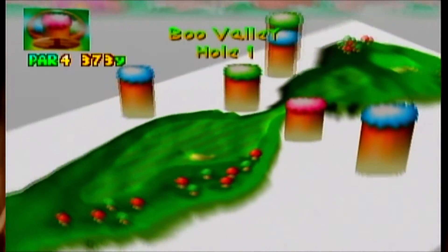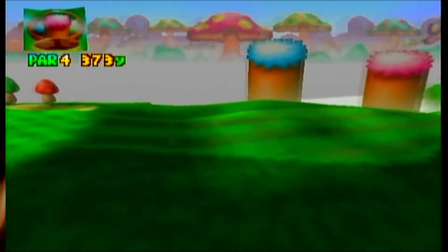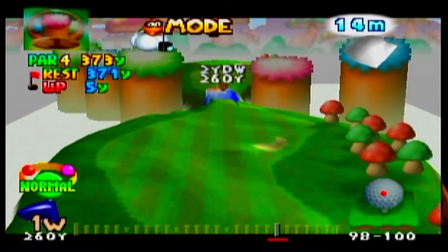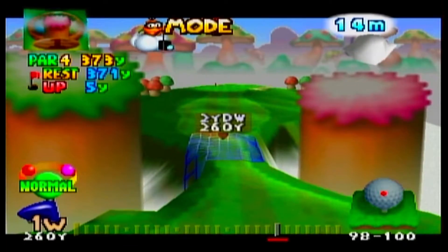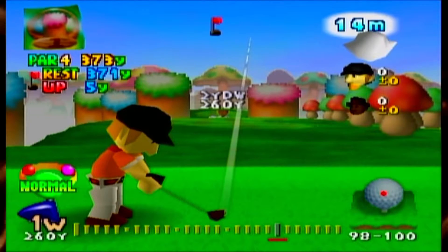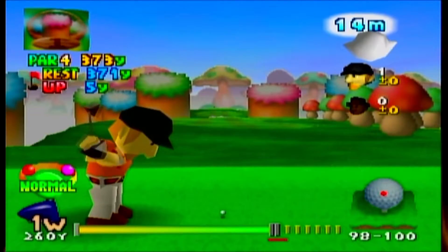So Boo Valley features a lot of bottomless cliffs, just like most real-life golf courses. It's a very, very popular obstacle. This would be one of the best characters to pick for this course, though. Maybe someone who's a little bit more accurate.